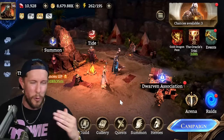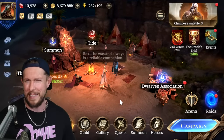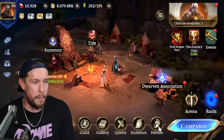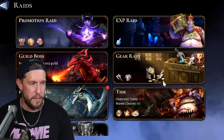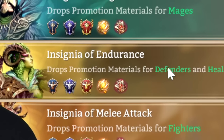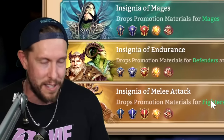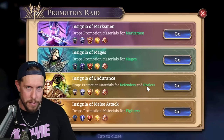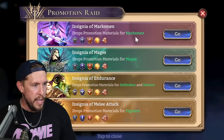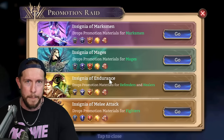Try not to go crazy buying stuff even if you're a spender, because you want to know what things are before spending blindly. With that said, let's start with the types of heroes in this game. There are four types and it's very intuitive: the Marksman, Mages, Endurance (which are defenders and healers), and Melee Attack (fighters, melee DPS). Ground unit defenders and healers, range units, ground unit fighters, mages for AOE magic, and marksmen for single target higher damage.